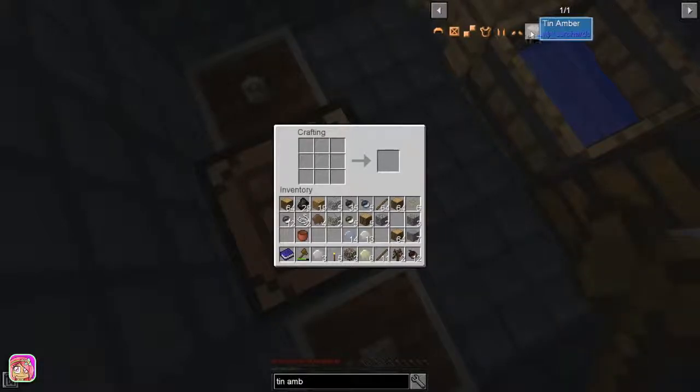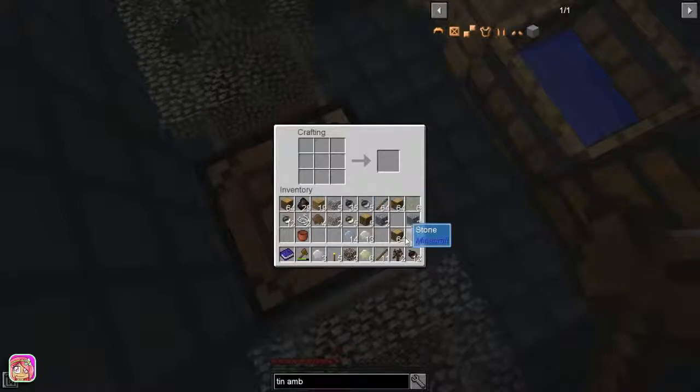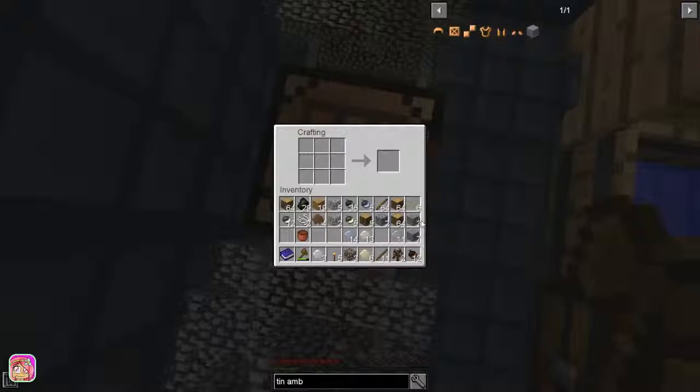Let's see if we can make this - oh wait, we don't have those. I may have to get another chest. Let's get some of that because we definitely need more storage in here. I thought we made this but we didn't - it's fine. We got flint, and we made tin amber.